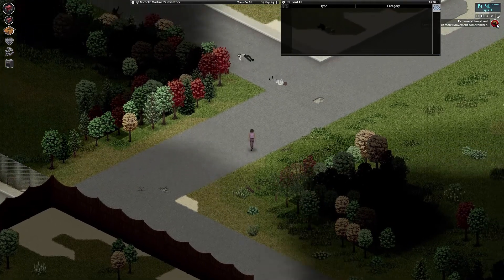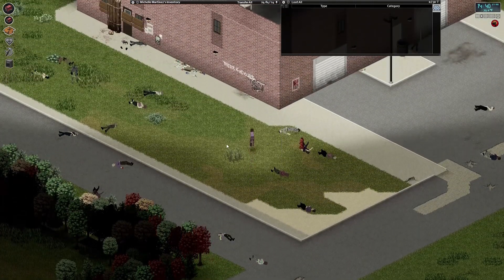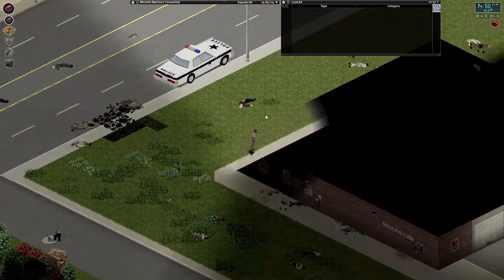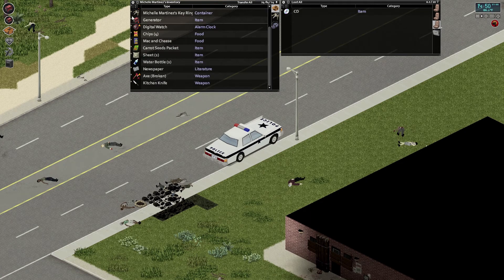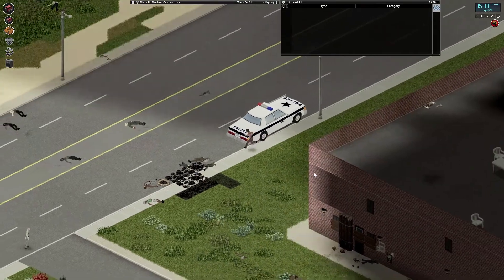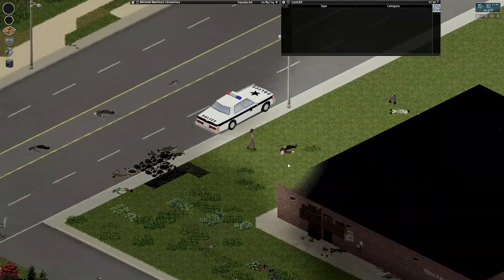I can't run because I'm really encumbered. Let's grab this generator and head back. This will definitely cause us to get tired quicker. Generators are nice — you can put them on the roofs or outside, though they do draw attention. Let's put the generator in the trunk of the car. Okay, it goes in the trunk — that's good.